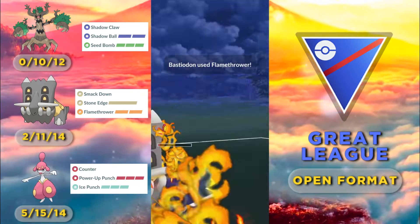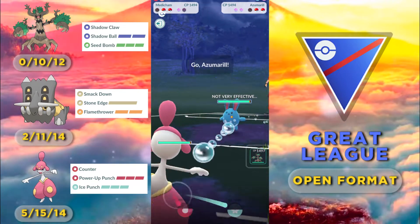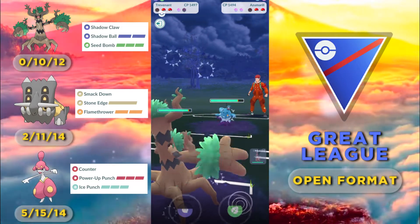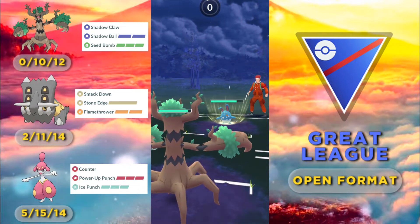After he takes out my Bastiodon I decide to come in with the Medicham, but he instantly swaps to his Azumarill. We counter swap with our Trevenant, but the question is — does this Azumarill have Ice Beam?